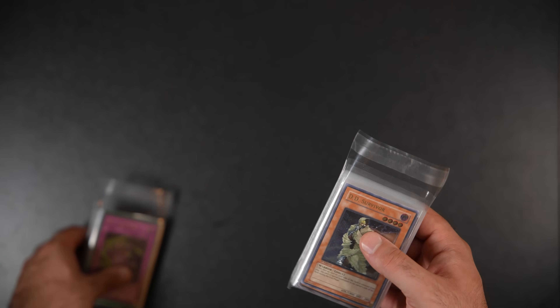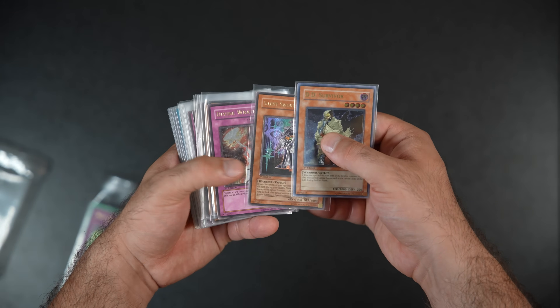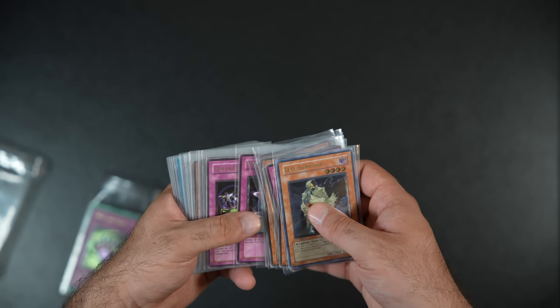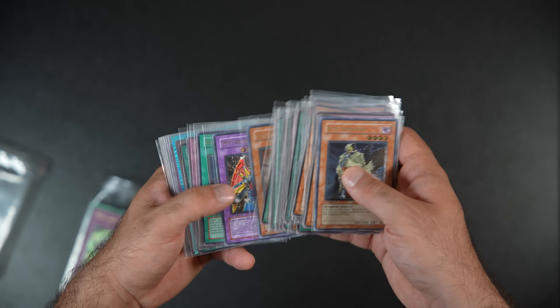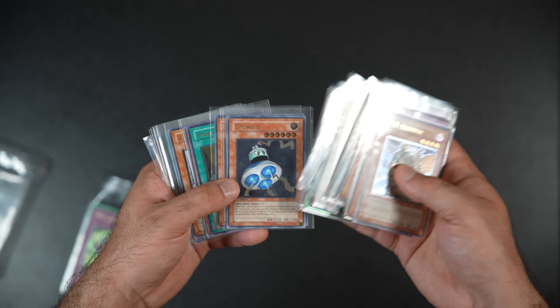I also picked up a lot of NA alts — these are pretty much pack fresh cards. They were selling them like crazy. Complete RDS sets, EEN, SOD, CRV — there's no big hitters, definitely no Cyber Dragons or anything like that. But just a ton of pack fresh mint cards.